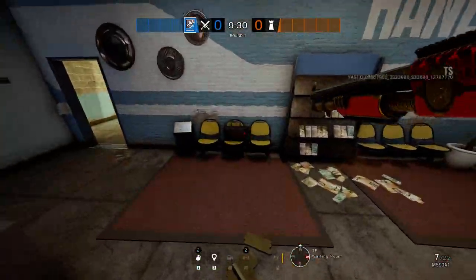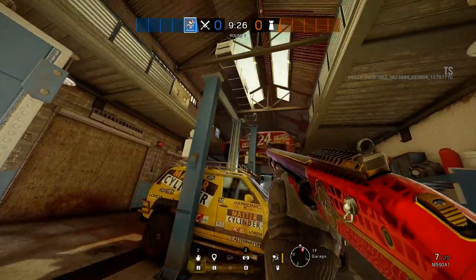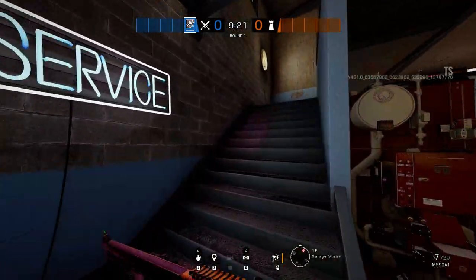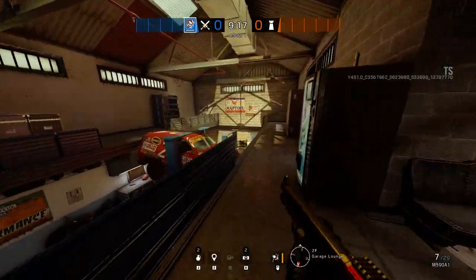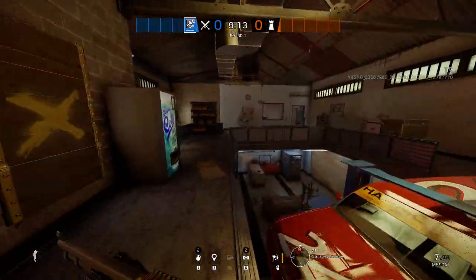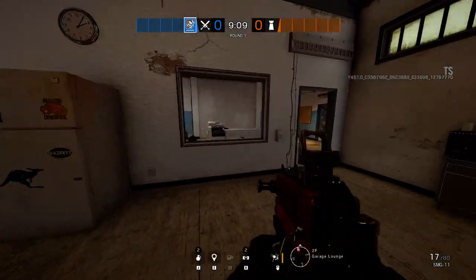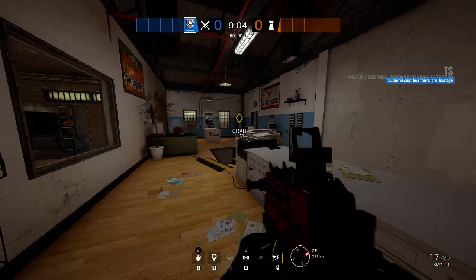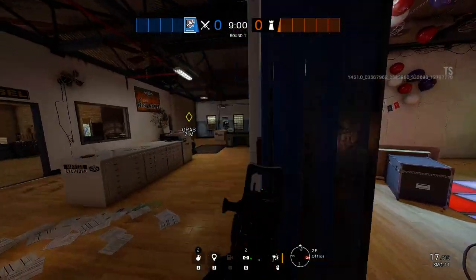This is the waiting room. The map has a garage which is really big with two floors. There's an upstairs portion that defenders can get on to — this area is mostly going to be controlled by defenders, but there are windows all around so attackers can come in. Upstairs you have a garage lounge and the office, which is one of the sites for hostage and also a site for bomb, plus the party room.